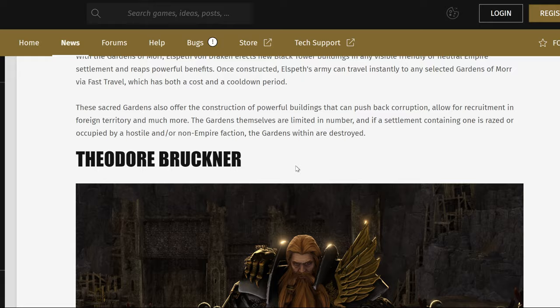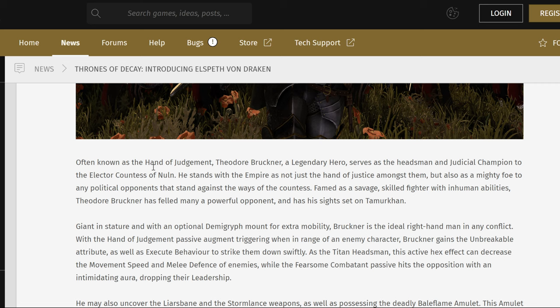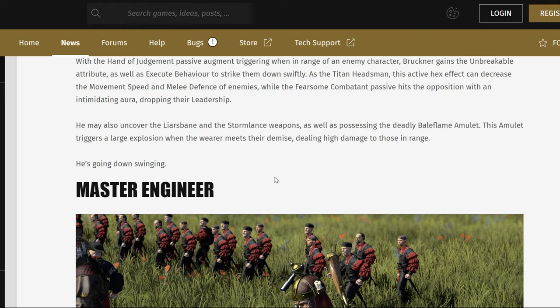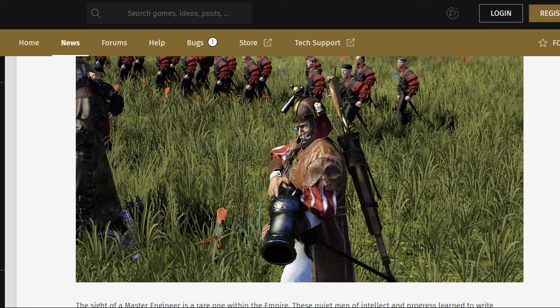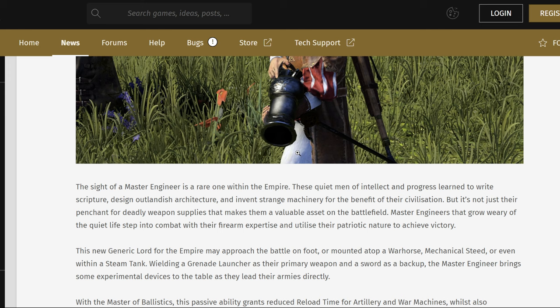Then you look at Fyodor Bruckner — he's going to be a really powerful melee combatant, basically a really good duelist and fighter. And then you have the Master Engineer who's wielding a literal hand cannon. I'm curious what that is — there's a rifle in the back, but I'm guessing he's going to use that hand cannon pretty much. But we'll see.